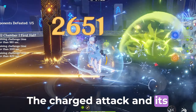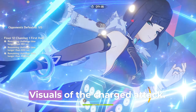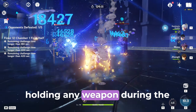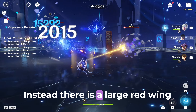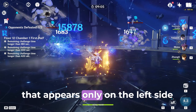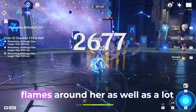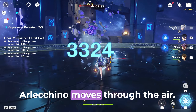The charged attack and its animation speed are affected by movement speed buffs. Visuals of the charged attack: Arlecino's weapon will disappear the moment she enters flying mode, so she will not be holding any weapon during the charged attack flying animation. Instead, there is a large red wing that appears only on the left side of her body. There are a huge number of red flames around her, as well as a lot of ash flying off of them while Arlecino moves through the air.